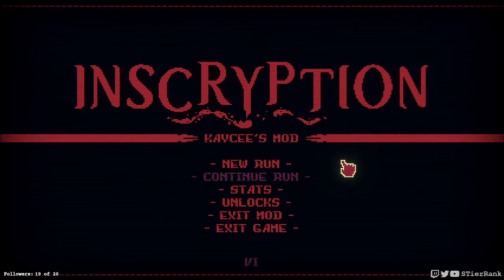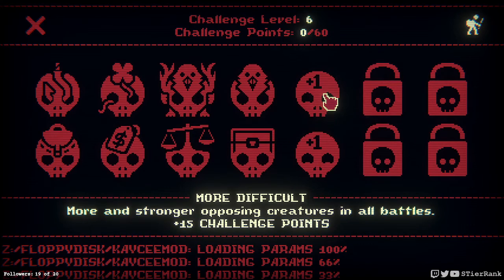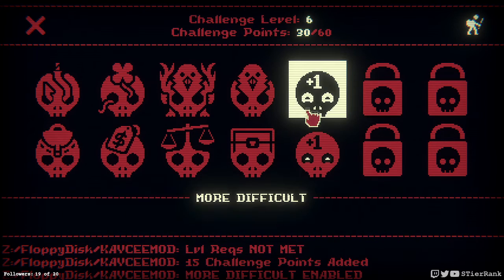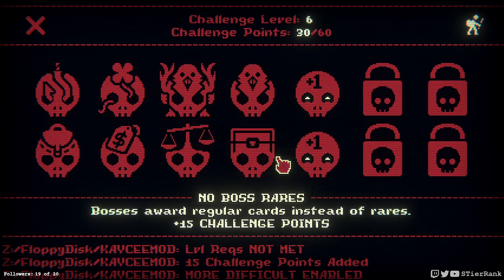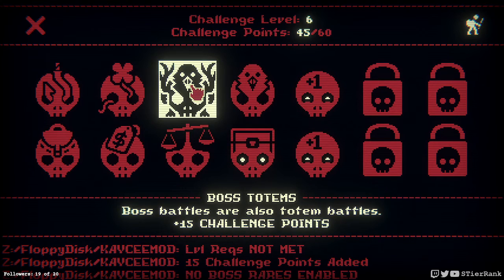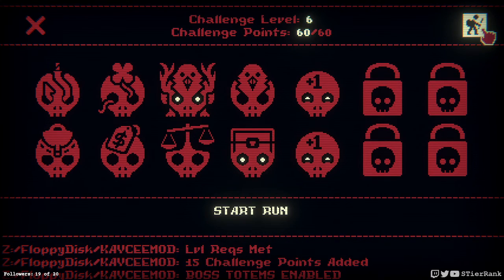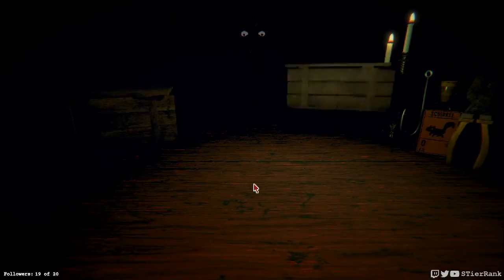Hello and welcome, this is SDR Inc. Today I'm going to play more Inscription in Casey's Mod. Let's go ahead and get started. I'm going to try an ant deck again, and we're going to try to get 60 points. I'm thinking about trying the more difficult route. No boss rares perhaps, and that would leave us with only 15 points to get, so let's do boss totems. No idea how hard this is going to be, but we'll see. The insect deck can be pretty overpowered if we get lucky, so let's see what happens here today.